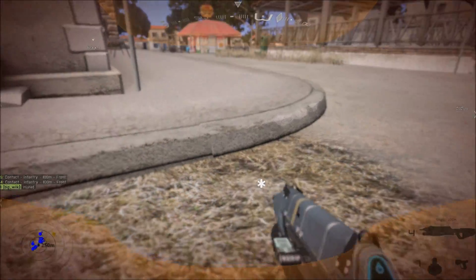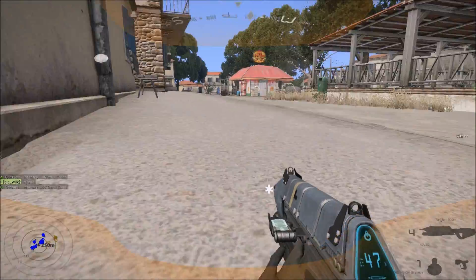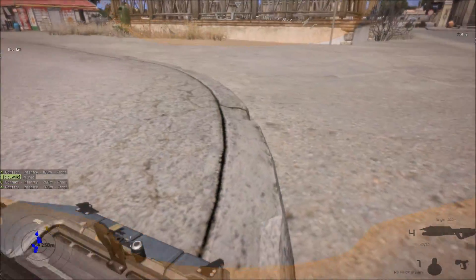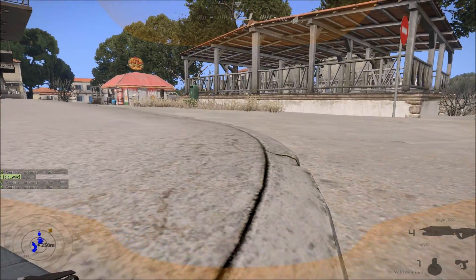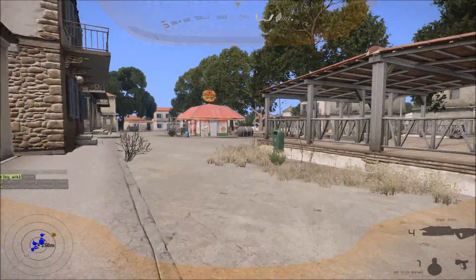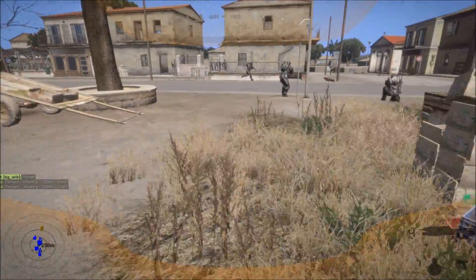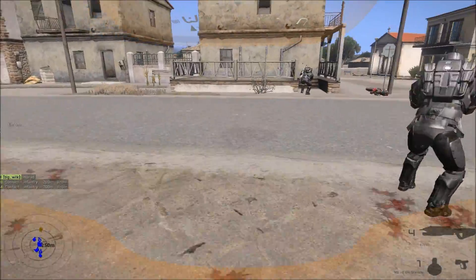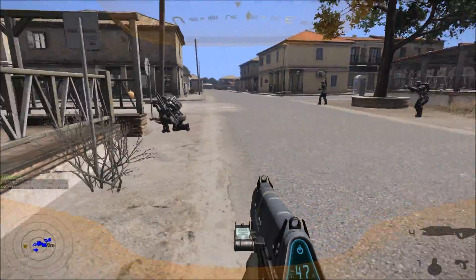I've just been hit and as you can see the health bar has dropped right down to the bottom. If I manage to heal myself, hopefully the health bar will indicate that I've been healed — and there you go, it's popped back up. Gives you a general indication that your health's improved; bio foam has been injected and whatnot.